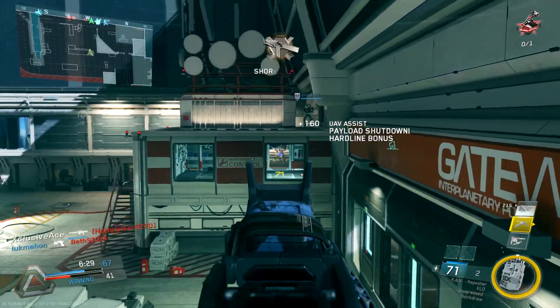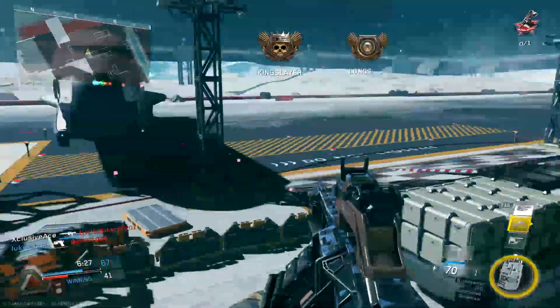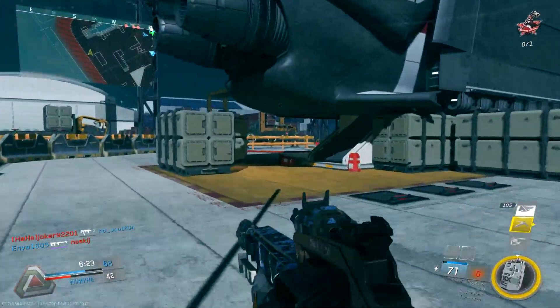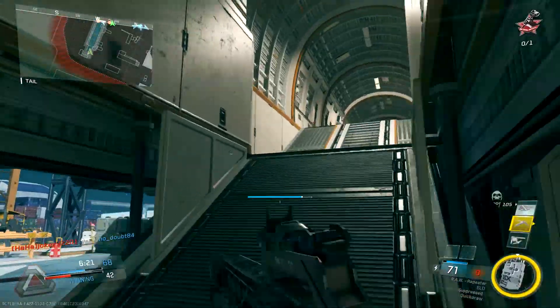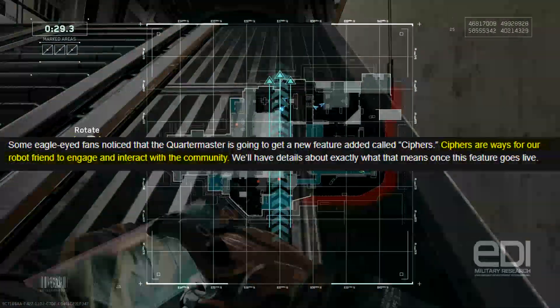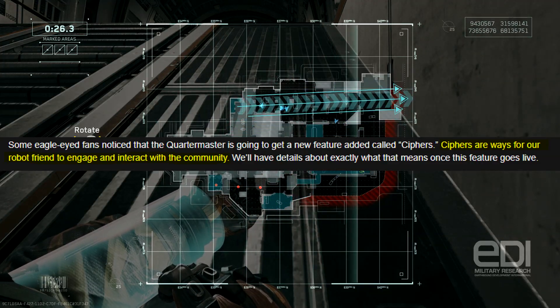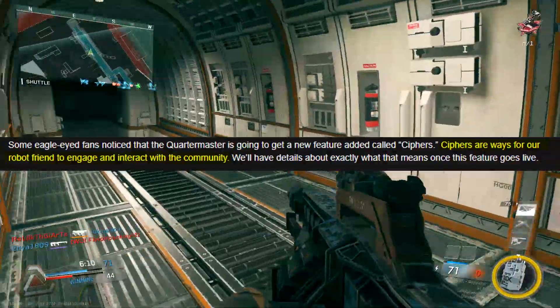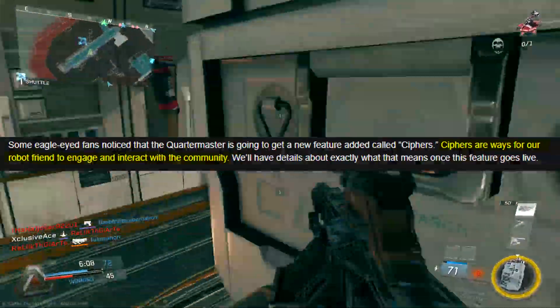For those of you who keep up with Reddit — back when the ciphers were added — community manager Ashton from IW posted that ciphers are ways for their 'robot friend' to engage and interact with the community. They said they'll have details about exactly what this means once the feature eventually goes live. This leads me to believe the feature is intentionally being held back for a specific event or activation.